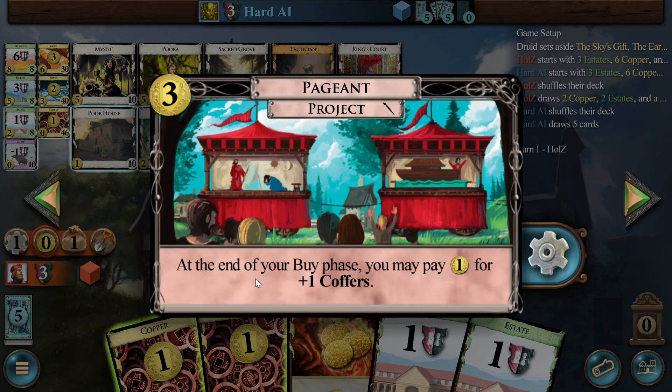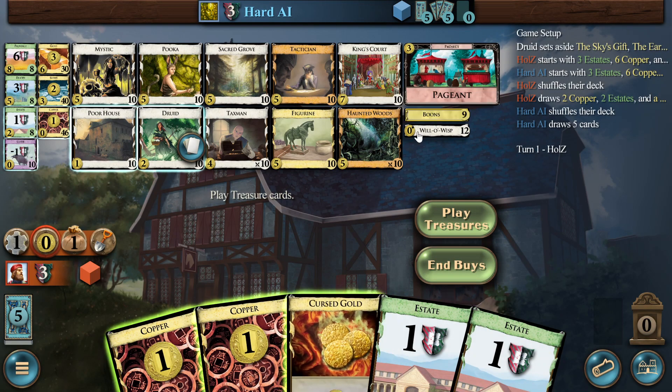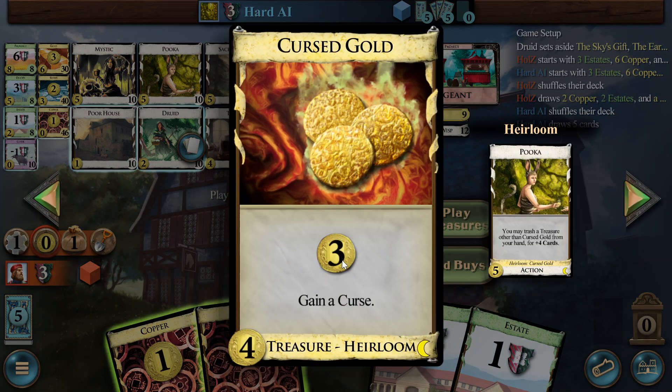Here we have the Cursed Gold — it's already shining at the bottom. We have Cursed Gold because of the Puka. The Puka comes with a heirloom, and the heirloom is the Cursed Gold, which you can play to get the effect of a Gold, but you also get a curse. That's why it's called Cursed Gold — quite nicely done thematically. You can't trash it with the Puka; it's the only treasure you can't trash with it. They're kind of tied in unity.